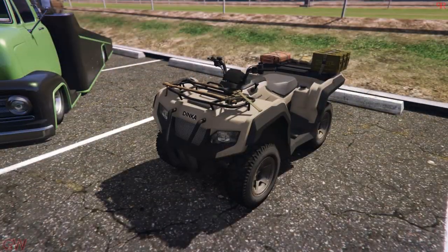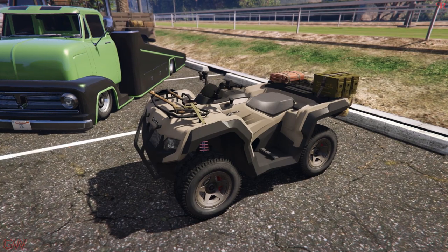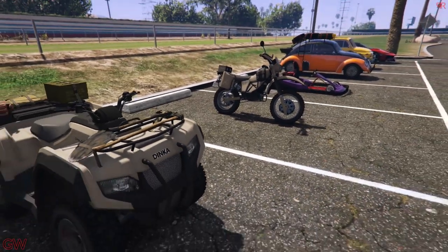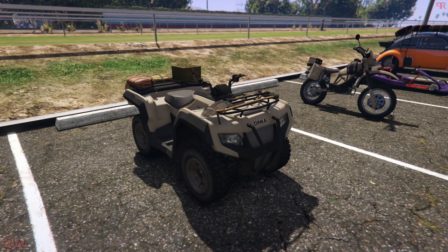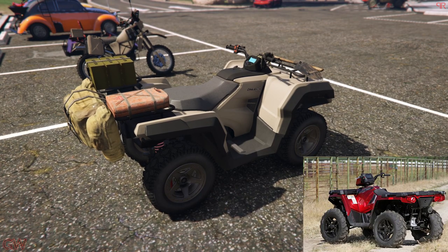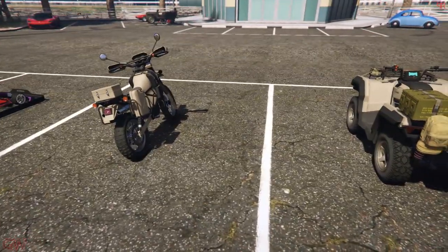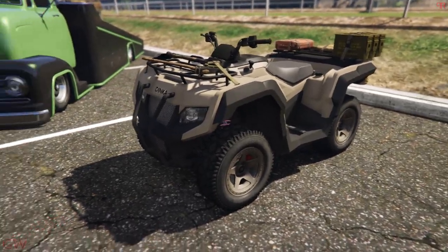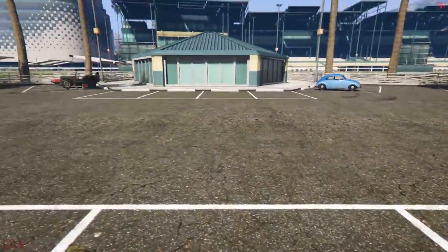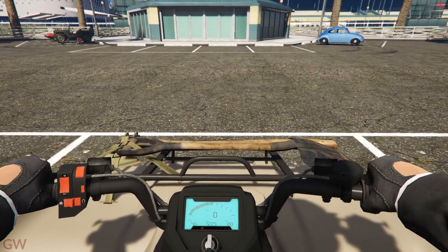Moving to the next one, it's the Dinka Virgo — this is based off the Polaris Sportsman 570, with some cues from the 850 or 870 model as well. You can clearly see the resemblance to the real-life versions, and it has some decent customizations. I'll be upfront: this is not a good vehicle. It's priced at $190,000, and comparing it to the motorcycle, that's like ten times better than this.